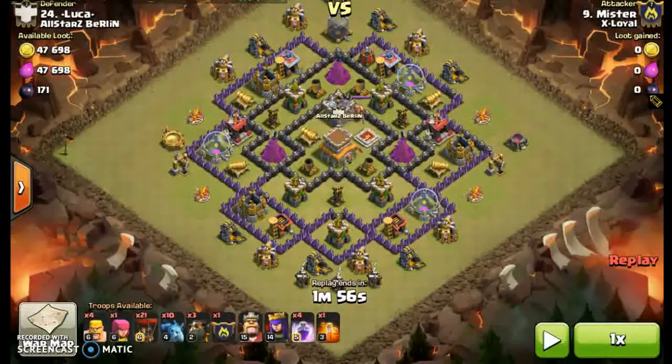Hey, Mr. Clash here with a video aimed at brand new Town Hall 9s to help them take out Town Hall 8s in war cleanup. I've been asked a few times what can a new Town Hall 9 do - they struggle against Town Hall 9s in war, so often they're relegated to Town Hall 8 cleanup. What can they do to guarantee a 3-star in the cleanup as a new, weak Town Hall 9?